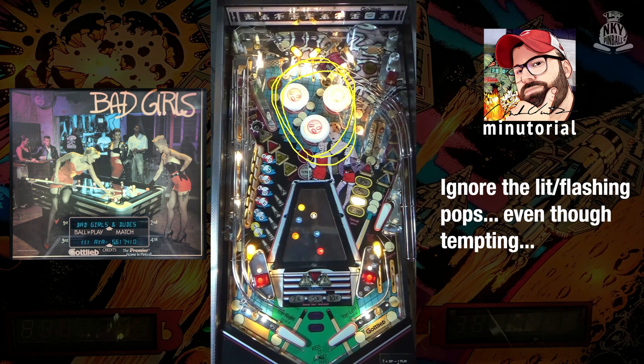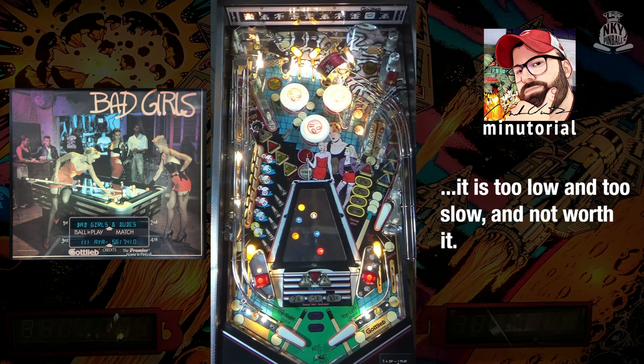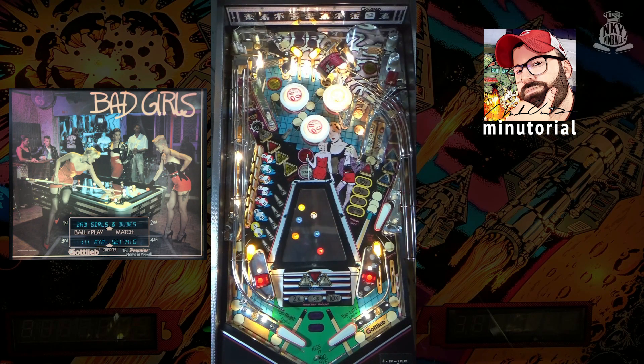Finally, the jackpot mode: every 40 switches you hit in this game will light the pop bumpers. They will start flashing. Once you hit one pop bumper, you have to hit eight more pop bumpers before you hit any other major switch on the playfield, or else they will turn off and you will lose the jackpot. The jackpot is progressive, but grows very slowly and is not worth going for.